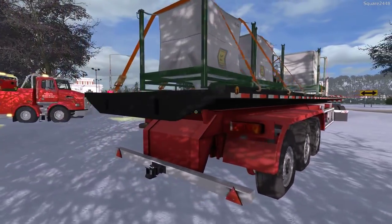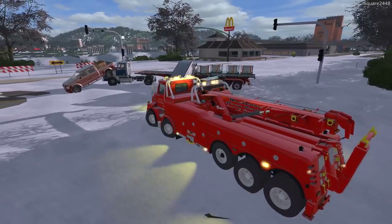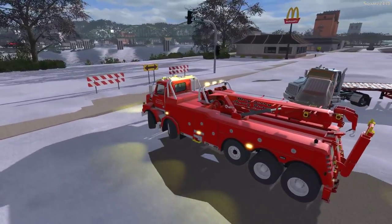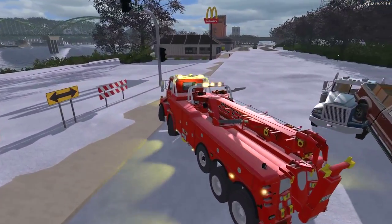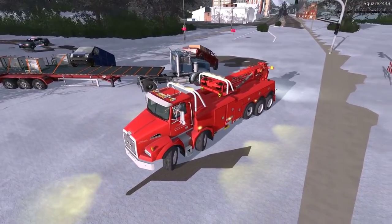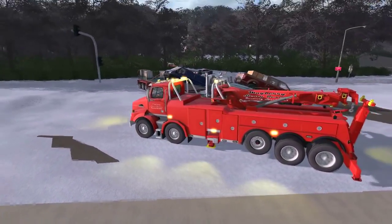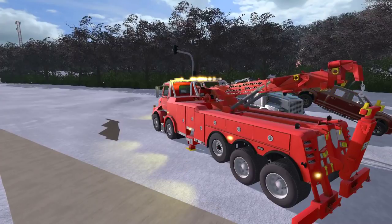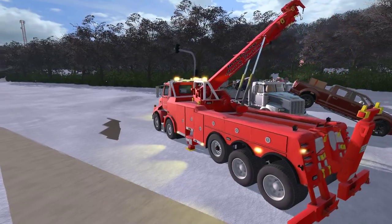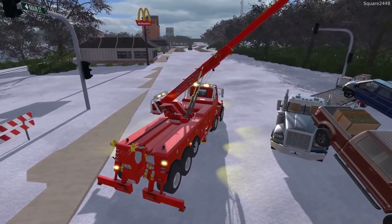Let's get started with the red pickup truck over here. Luckily there were no reported injuries — little scrapes here and there. We don't want people getting hurt, especially in road collisions which can be very dangerous. Let's get the stabilizing ready to go here for the rotator. This is pretty much a mobile crane — it's perfect for things like this where we have to lift and move things.